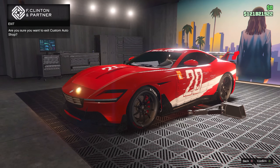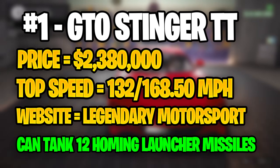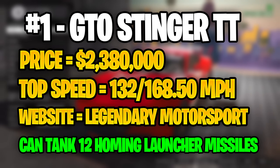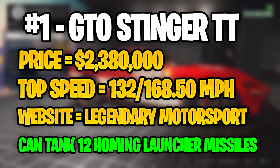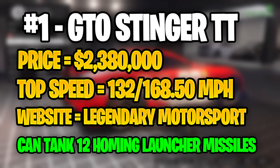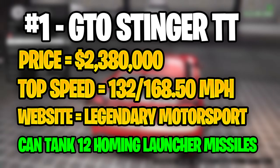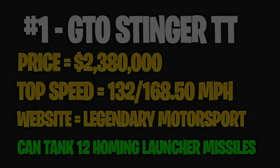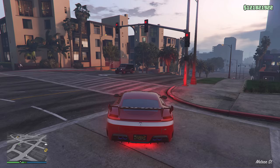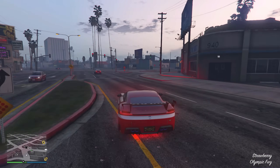Last but not least, taking the number 1 spot, we have the GTO Stinger TT. You can buy the Stinger TT for just over $2 million, so it is a lot cheaper than the Ocelot Virtue's stock price. What really sets apart the GTO Stinger TT is its top speed — 132 miles per hour, which is technically still less than the Pariah's top speed. But the GTO Stinger TT also has HSW upgrades available, and once applied, the top speed reaches 168.50 miles per hour, making it the fastest current HSW vehicle. If you really like top speed in GTA Online, the Stinger TT will pretty much be your go-to vehicle, and even without HSW upgrades, 132 miles per hour is still outstanding.